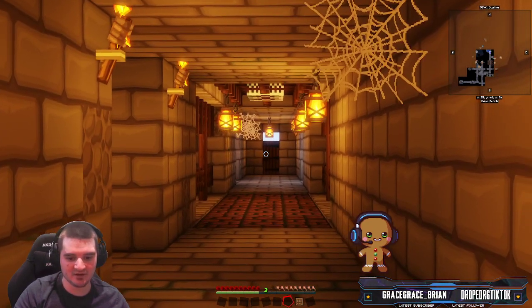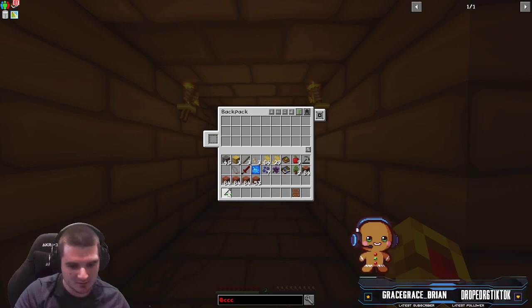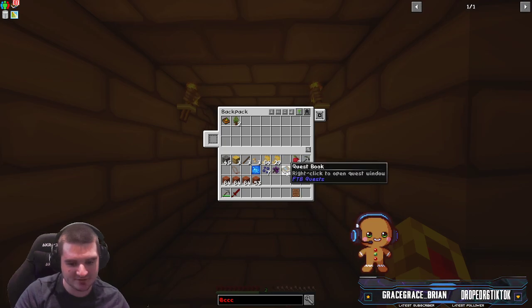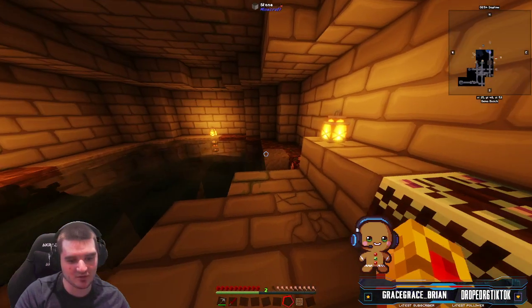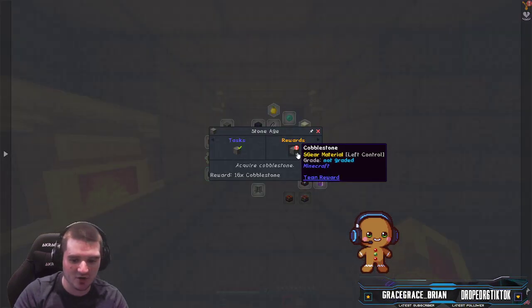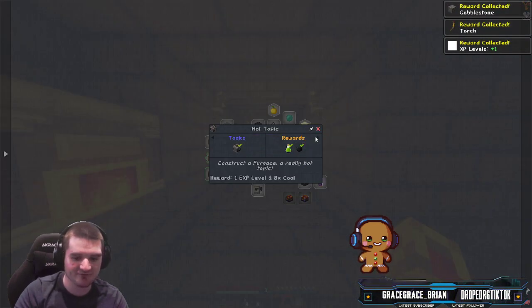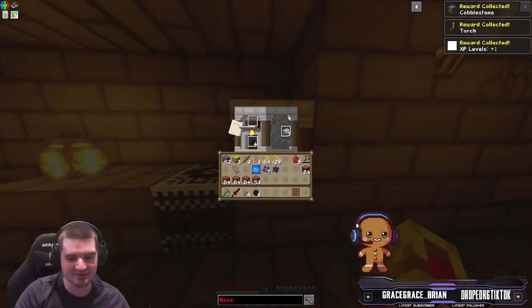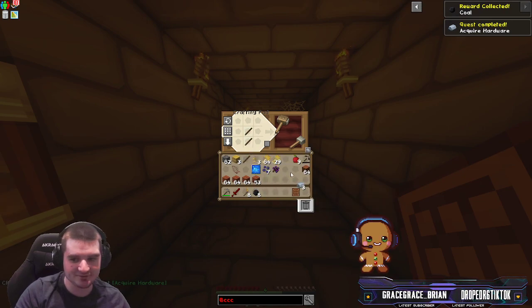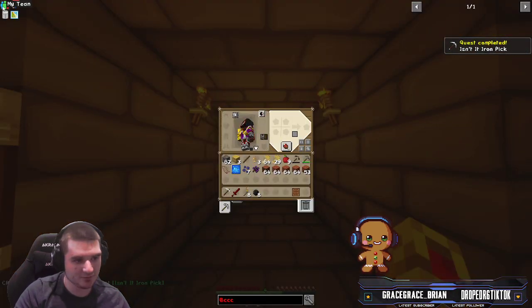Once you make the furnace, put the coal in there and your iron, and wait for that to smelt. We got a sword. We want to just put everything important in there. Once you get cobblestone it gives you more cobblestone, once you get a pickaxe you do torches, and once you get a furnace it gives you coal. The three iron is done, and that right there — an iron pickaxe quest — is done. Beautiful.